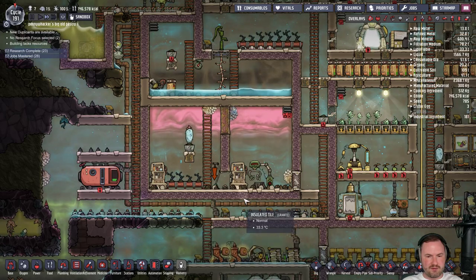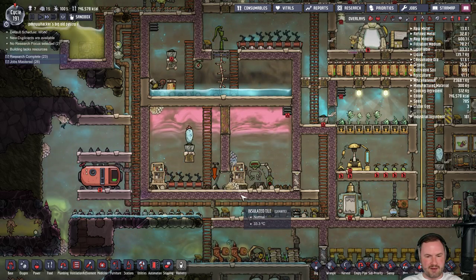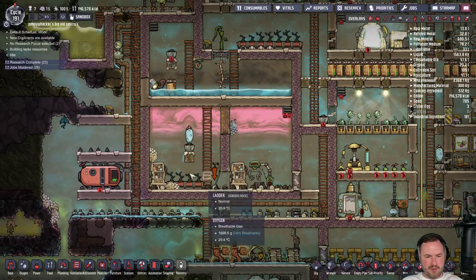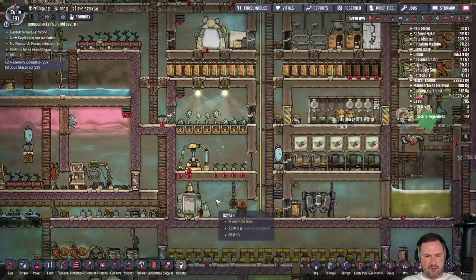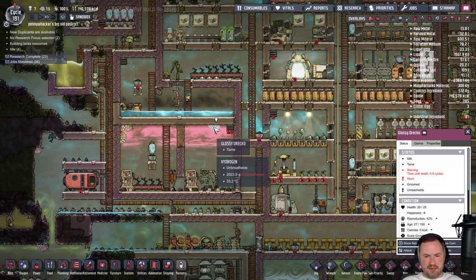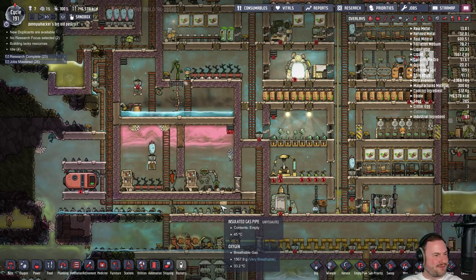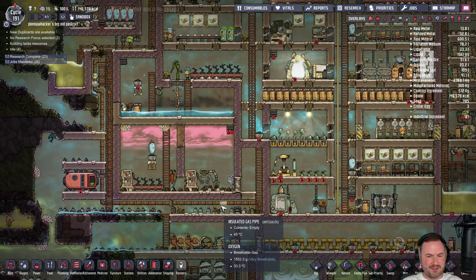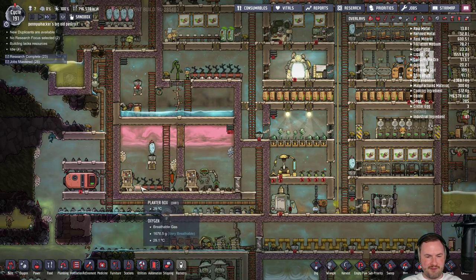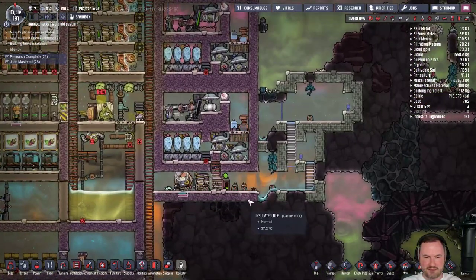I think he's just going to die — I don't think he can path around here. Maybe one of these guys will eat one and prove that it works. We can always get another one. He is gonna probably die — he can't figure out how to get here, or maybe these aren't grown enough yet for him to actually eat them.